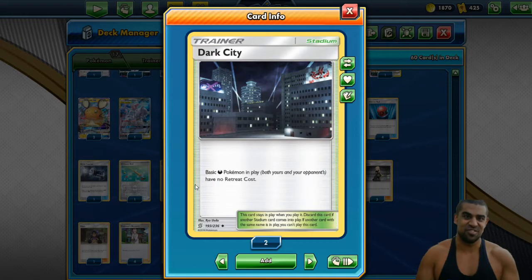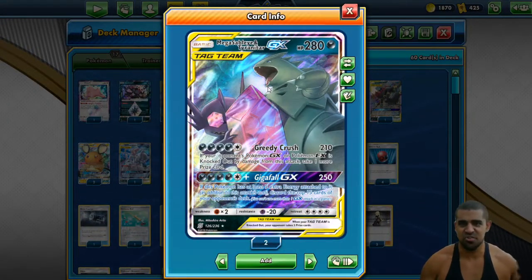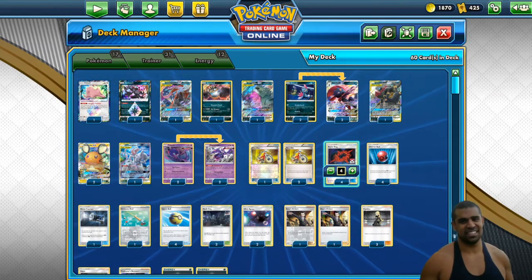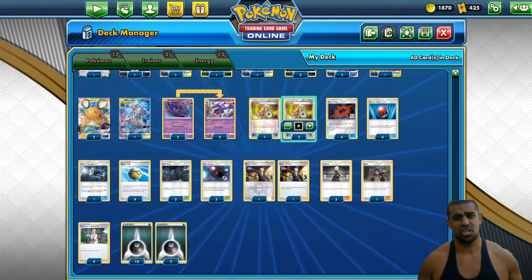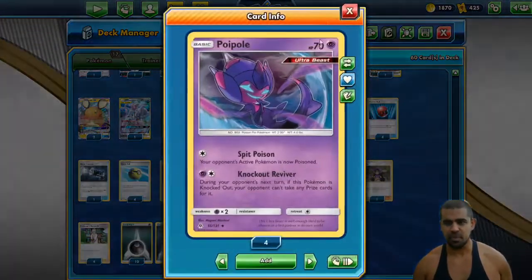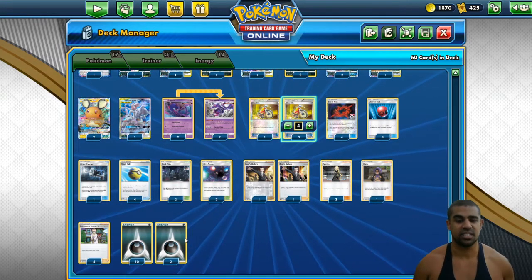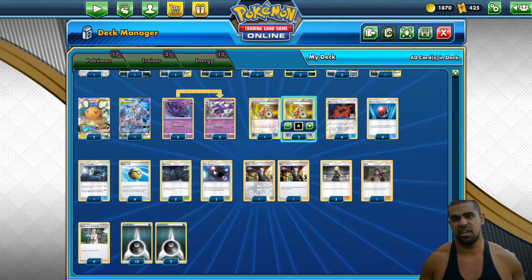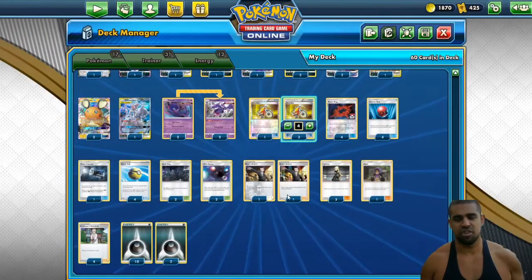We've got two Dark City. Dark City is super cool — it lets all your basic Dark types have no retreat. Mega Sableye and Tyranitar normally has four retreat, but with Dark City it has no retreat. The amount of control you can have over the board when you can move around energy is just insane. We also play two Ultra Space, which lets you search out your Poipole and your Naganadels, which is always cool. You could go a Mysterious Treasure route for more discard synergy, but I like Ultra Space for a little bit of deck thinning. We play two Boss's Orders — changing the active is nice.